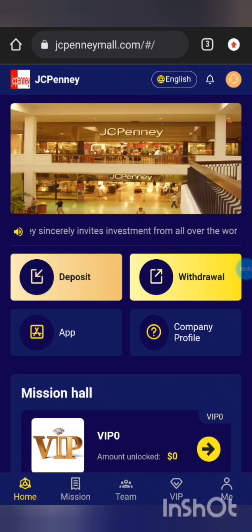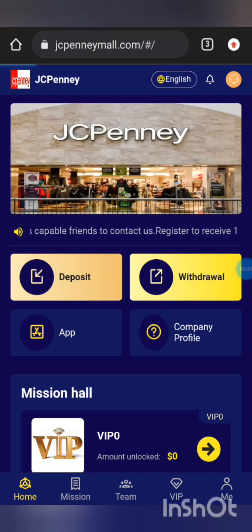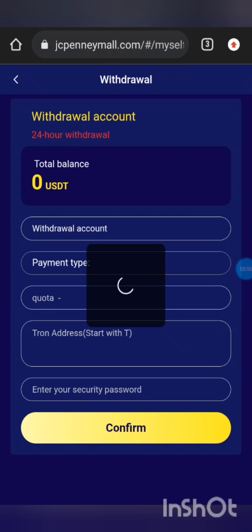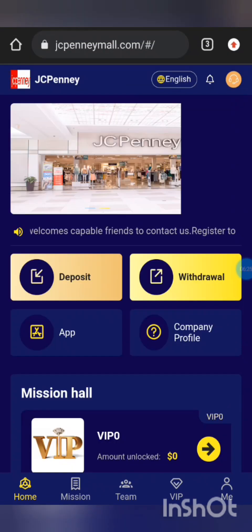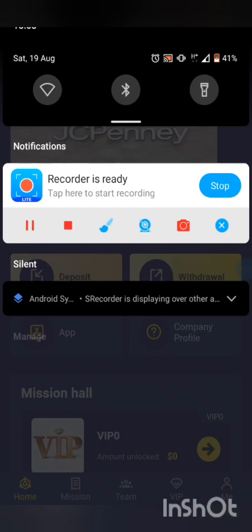That is the dashboard. If you want to withdraw, go to where it says withdraw. If you want to deposit, click deposit and copy the address — that is the TRC-20 USDT address. The time you're supposed to receive your deposited money should be one to three minutes. If you want to withdraw, click withdraw and the page will pop up like here.